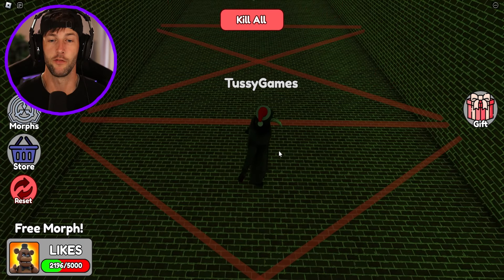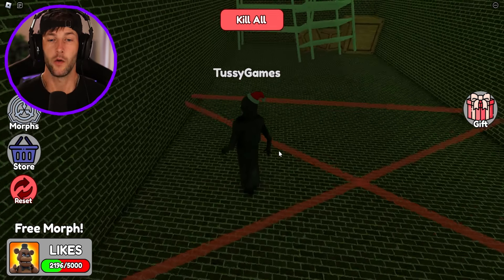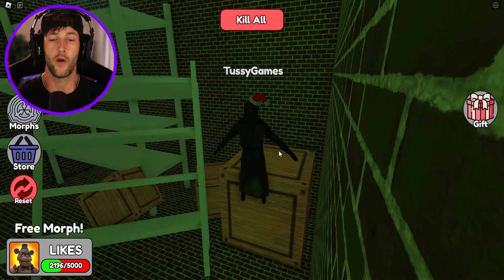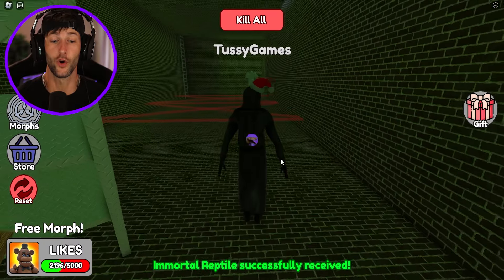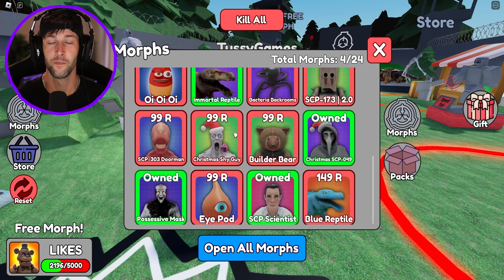I probably shouldn't even be a morph for this. I should be my regular character, but I think I also need to be an SCP. Come on, we're so close. We got it! Let's go ahead and grab that morph. I'm so glad I didn't touch the lasers again. Give me morph. Yes! It's the reptile. Now we're gonna go back to the start and check out the reptile. I thought it was like an alligator, and it looks like there's two of them.